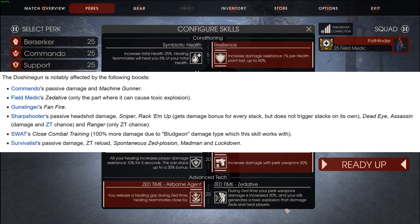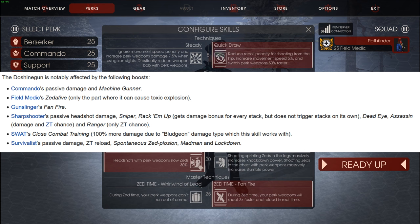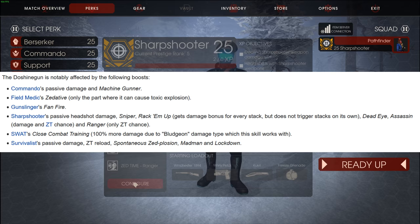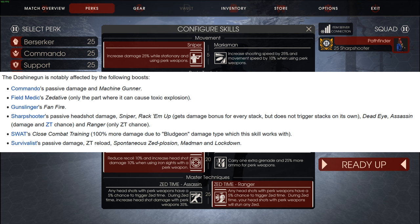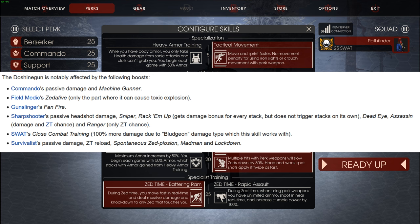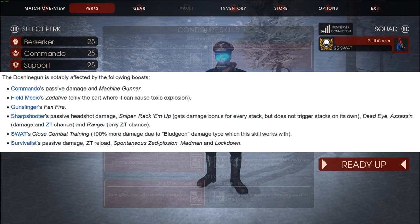Then we have Field Medic's Zedative. Gunslinger's Fanfire - that's just going to be shooting 3 times faster. Sharpshooter has a bunch of them: Sharpshooter's passive, Headshot Damage which is 25%, Sniper, Rack 'Em Up. Rack 'Em Up gets a damage bonus for every stack, but does not trigger stacks on its own - so you can't do Rack 'Em Up stacks with the Dosh Gun, noted. Also Deadeye, Assassin, and Ranger. Assassin has damage and Zed Time, whereas Ranger only gets Zed Time. Then we have SWAT's Close Combat Training.